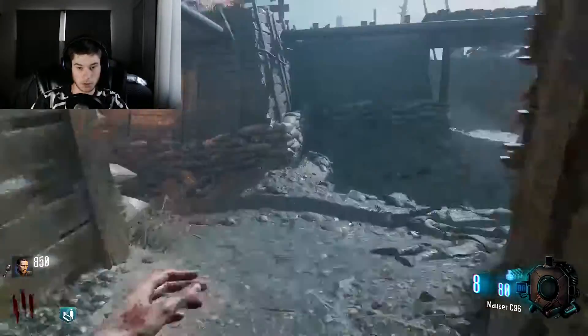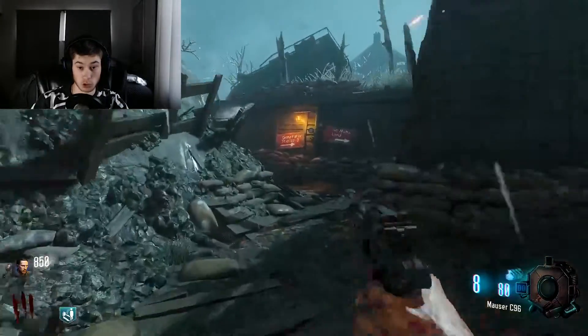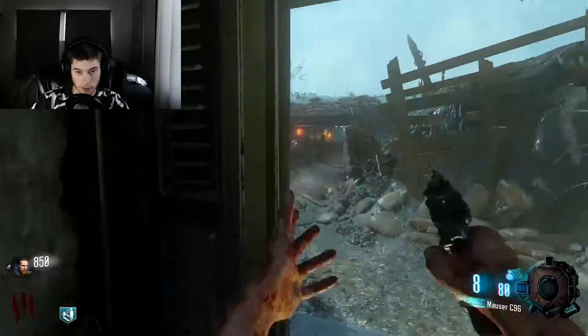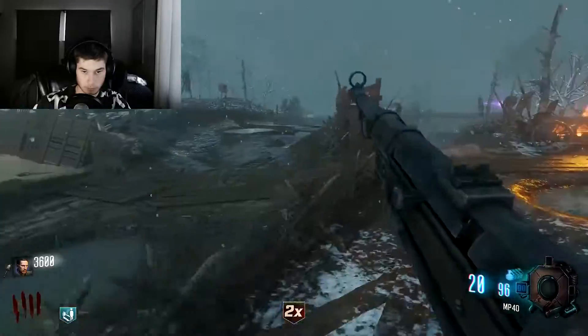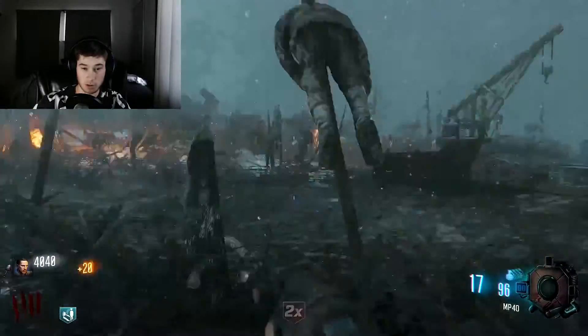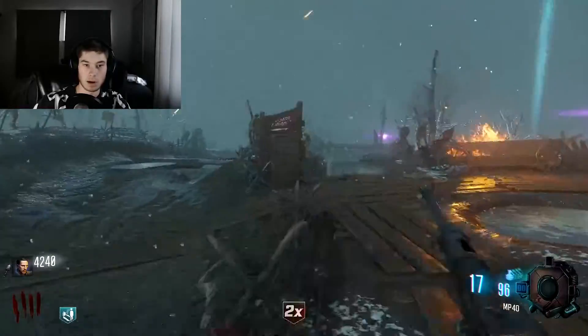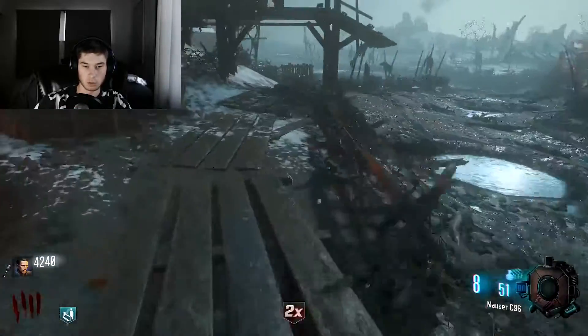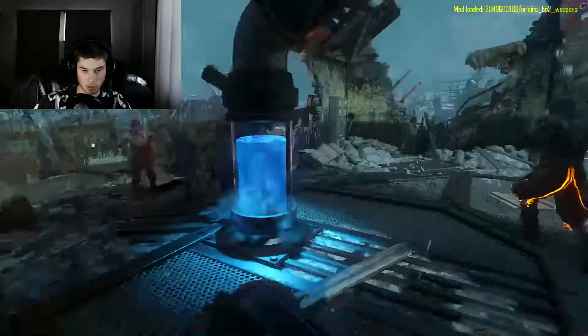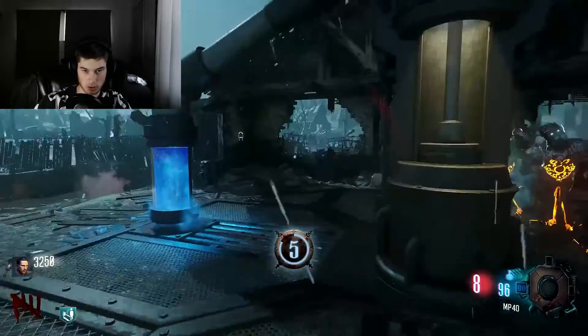Let's move over to our second generator at the bottom of the map towards Quick Revive. There's a mod I also want to play called Mob of the Dead Remastered — it's really good, there's no differences, it's like it was made by Treyarch. If we do get 100,000 points easily, I'm going to up the goal. I have a feeling that's going to be a hard one, but we might be shooting for more.